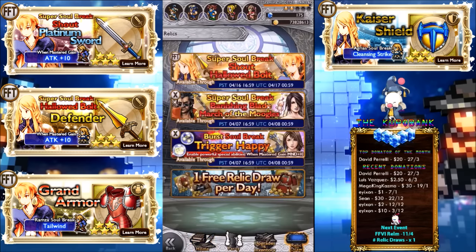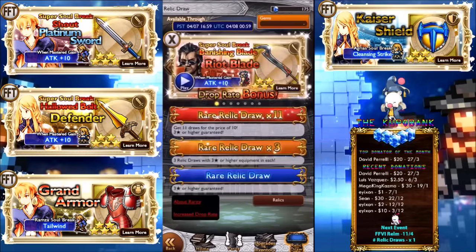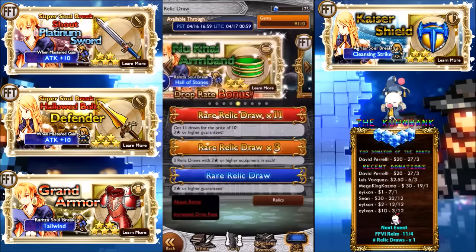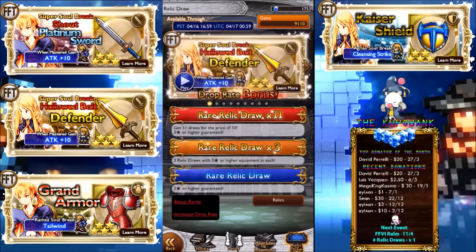Hey guys, it's me again — bet you're sick of me already. I'm gonna prove I have no luck because I'm going for the same thing again, just aiming for any of Ram's soul breaks. I looked at further events and there's not really anything I want except maybe Squall's burst super soul break. I was either going to go for Lulu's because I really like her thing, but I guess there's more chance of getting something for Tactics. Though there's not many characters I like in Tactics, so I'm kind of biased on that one.